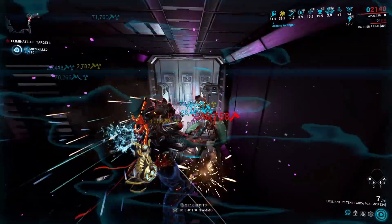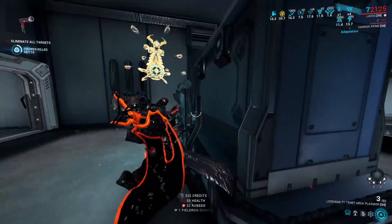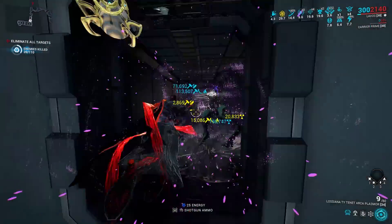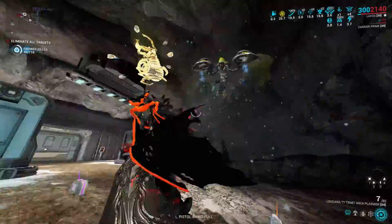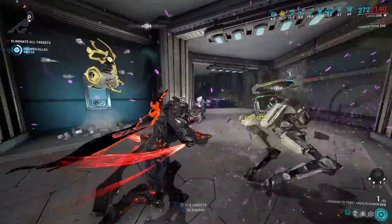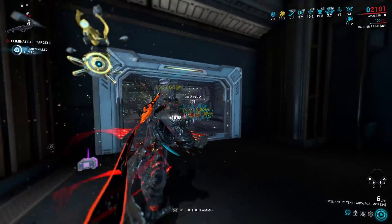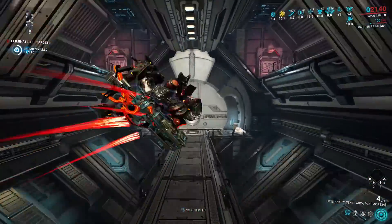Progenitor bonuses are a significant chunk of the damage available on Kuva and Tenet weaponry. They will account for up to 37.5% of the base damage entirely, affecting the damage types and distribution you can use in your builds. While it is certainly possible to get duplicates of each weapon to cover every bonus, most of us don't have the time for that. Instead, I'll show you the best all-round progenitor choice for each weapon, to give you the best balance of power and flexibility. I'm Nick Engineer — let's solve a practical problem.